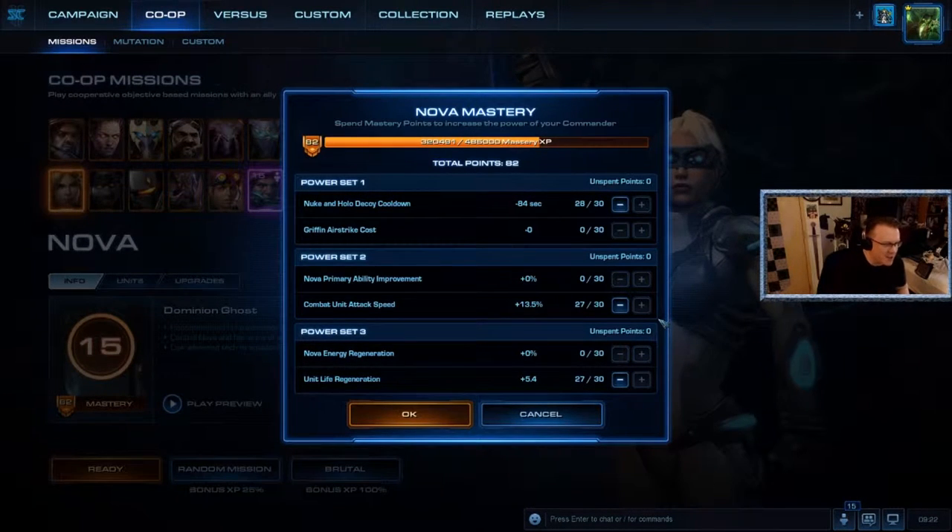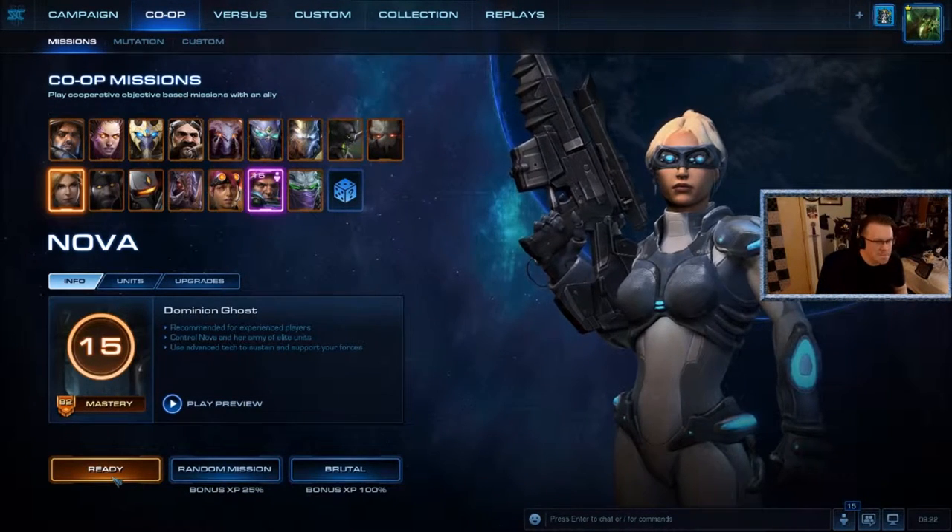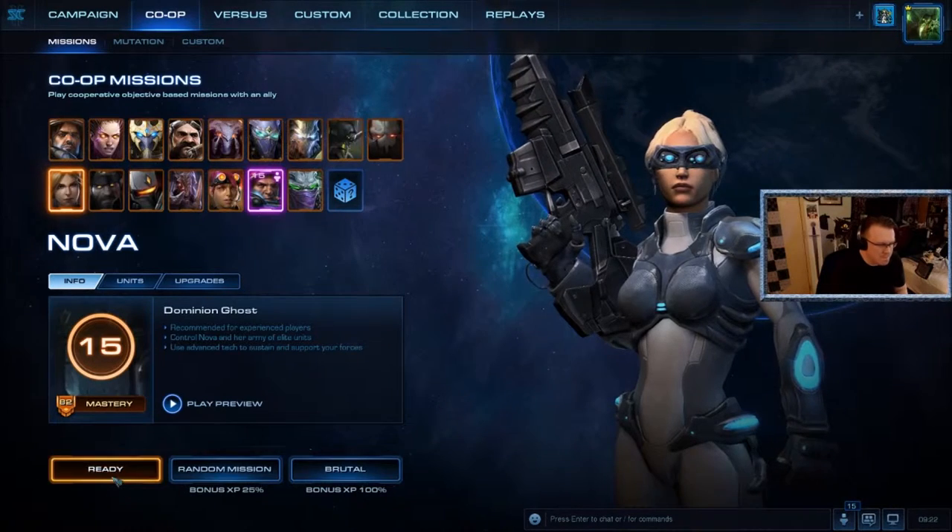Power Set 3 is a toss-up. I tend to go for unit life regeneration if you think your units are going to take a lot of hits. Nova's units are very expensive, and that doesn't mean they won't die easily. The energy regeneration is nice because then you can spam snipes, but if you put a lot of ghosts on the field, those ghosts are doing snipes too — so you want to keep your units alive longer.